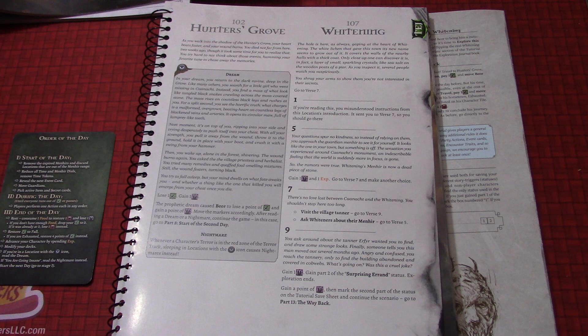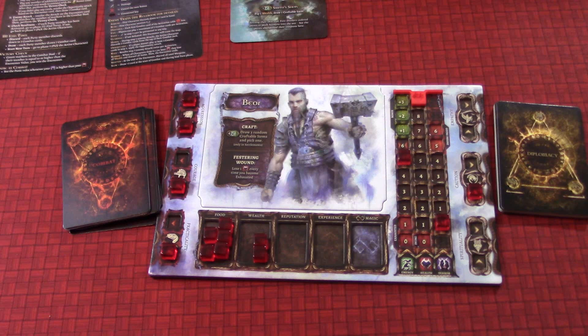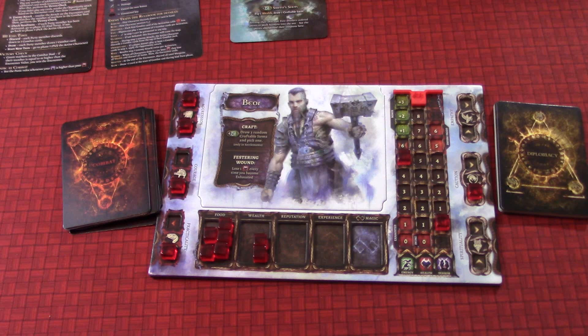The prophetic dream caused Beor to lose one point of energy and gain one point of health — move the markers accordingly. After reading dreams or a nightmare, continue the game. In this case, go to part eight, start of the second day. Our terrible nightmare caused us to have a little sleeplessness and we lost one energy. That's okay — we can survive that. But now we're going on to our second day, and I think that's where we're going to stop this video for today.